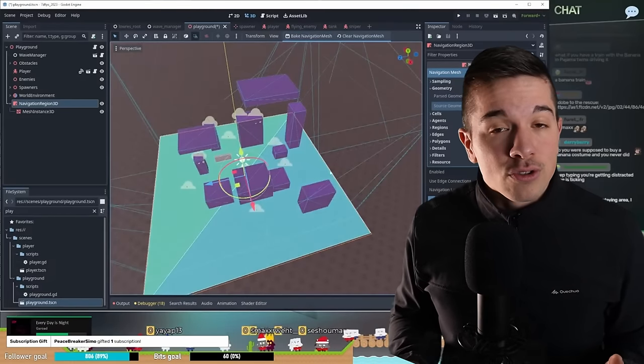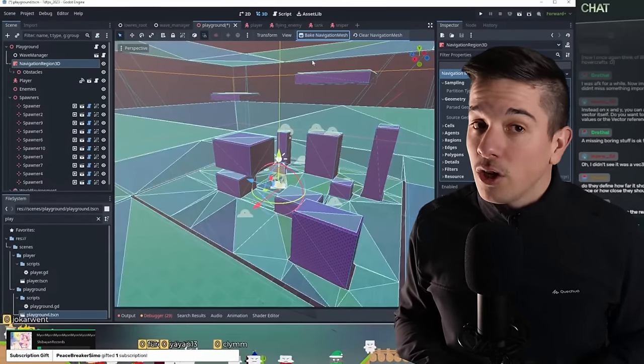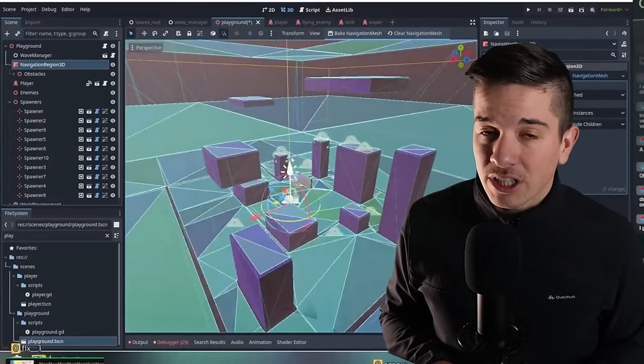It's the first time I'm using the Navigation Server 3D and honestly it's not too bad. Generating the map is quite easy and the only tricky part is setting some values to make sure the tanks move correctly.